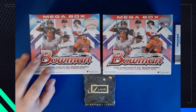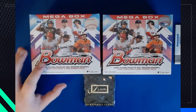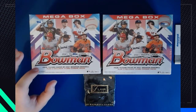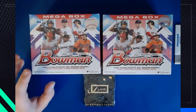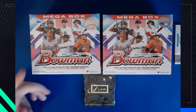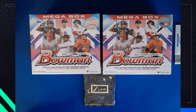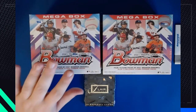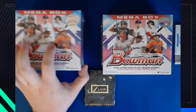The special packs are the Mojo Chrome Refractors. If you get those of the high guys in the set — it's all rookies on the front — so in this set it would be like Austin Martin, Aaron Sabato, Blaze Jordan, Maximo Acosta. Those regular cards, even if they're not a color or an autograph, go for like something like a hundred bucks. So there's a lot of really good cards in just those two packs, which makes these pretty valuable.